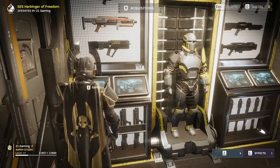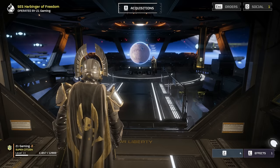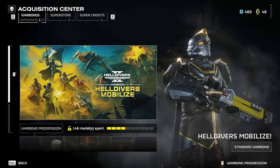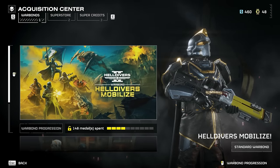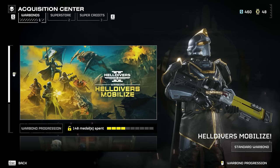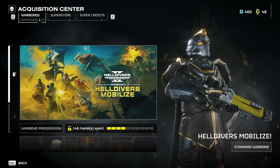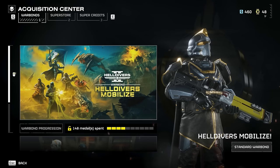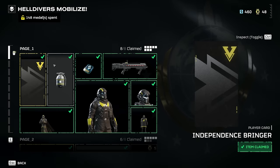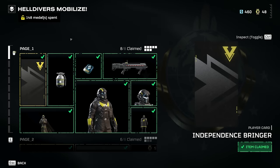In the armory under Primary, you might think you can just select different things - yes and no. In order to get anything to select, you actually have to go into your Acquisitions. At the top of the screen it says Acquisitions - hit that button and it brings up the Acquisition Center. This can be confusing if you've never played a game with this style of unlocks. A lot of games you just level up and unlock things, but this game uses War Bonds and Medals.